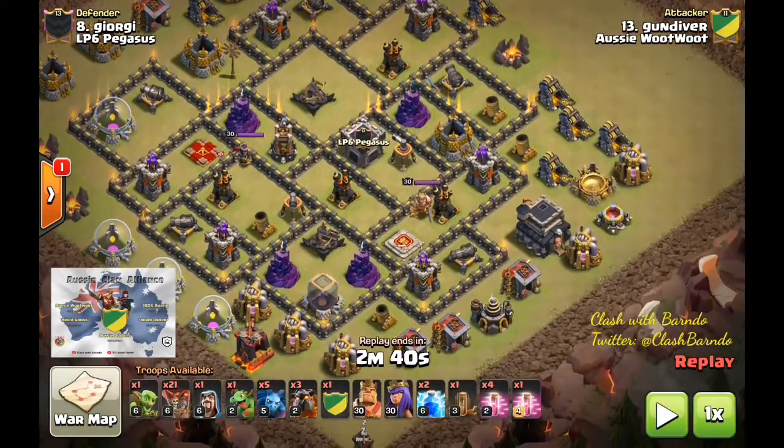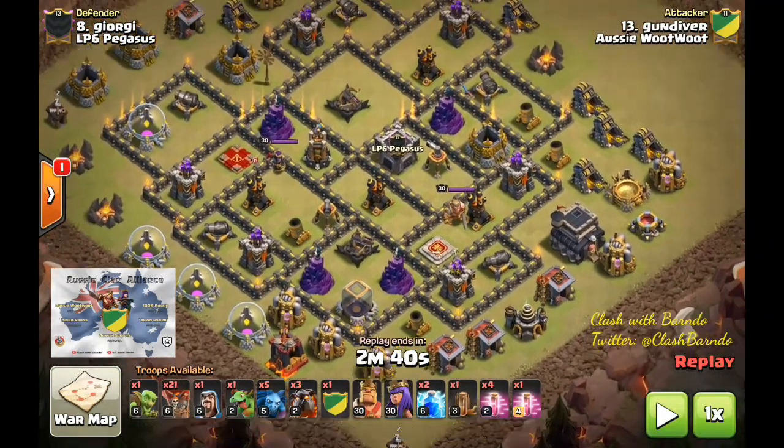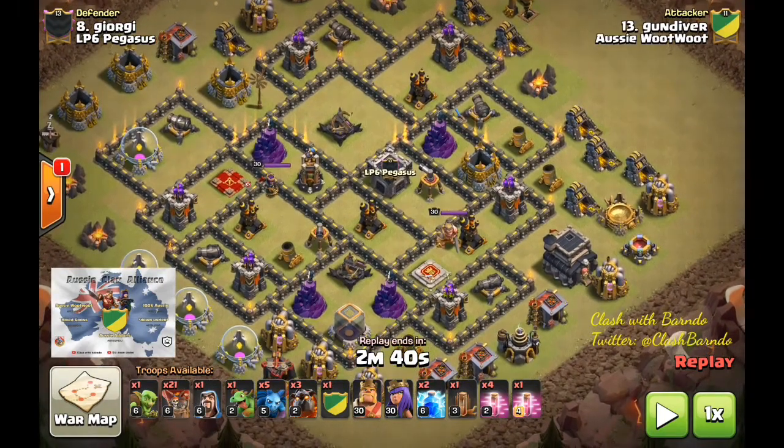We've seen where three of the heat seekers are, where a lot of the red traps are, we know there's a Tesla cell up top, and we know there is a hound in the clan castle. So we don't need to run those same ideas again. You can see a very slight variation on the army troops — more loons. There was no need to use a haste early and no need to take a rage, because there's going to be a total flip on this base.